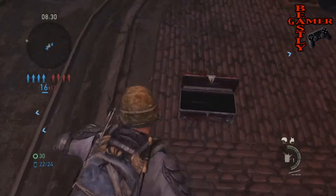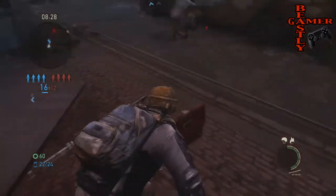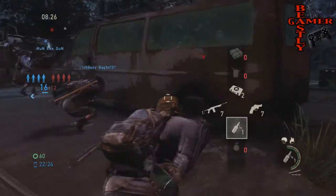Nail bombs can also be dropped inside item boxes. It takes a little bit of practice, but once you get it down you'll get an enemy almost every single time.